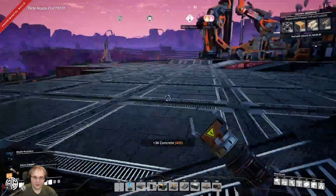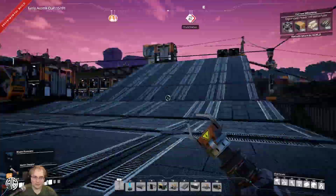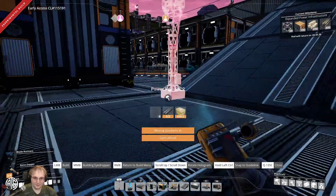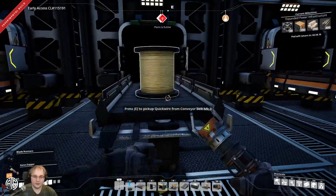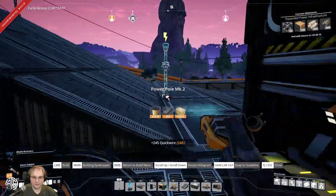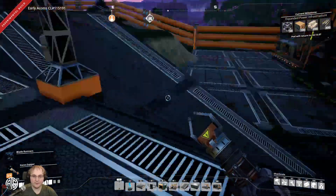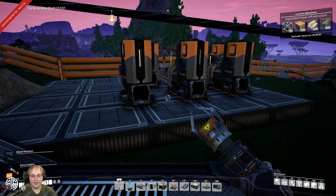That's the old manufacturing plant gone. The power pole mark two — I need quick wire for that. We're a quarter of the way through — I've got 26 computers. I noticed Griff put the caterium ore in, but that's actually fine because smelting is smelting, it needs to be smelted.